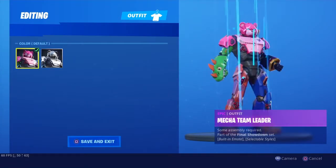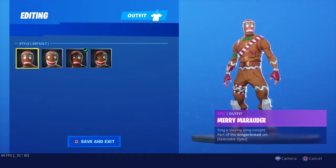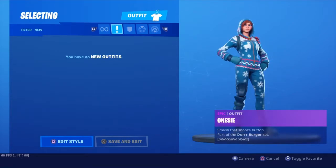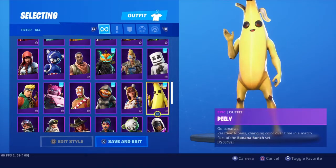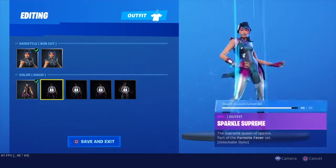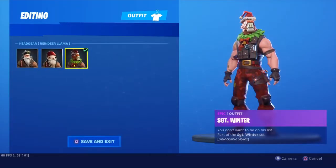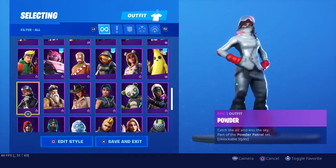I've got Macka Team Leader. I've got Merry Marauder. I've got Nightshade. I've got Oonzi. I've got Peely. Stratus. I've got Spooky Team Leader, Sparkle, Super Eon. I've got Sidewinder. I've got Sergeant Winter.